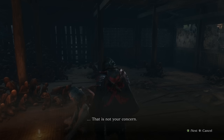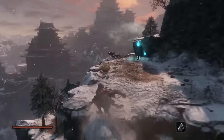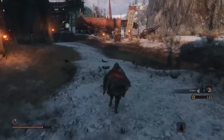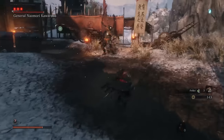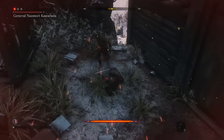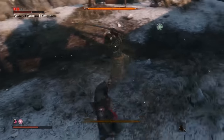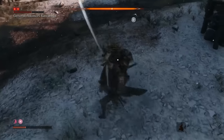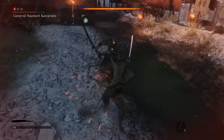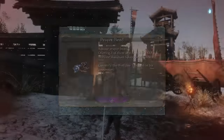Wolf woke up in the Sculptor's Temple, and now it was time to fight our way to Ashina Castle to get our little master back. I began my journey through the Ashina outskirts. General Naumori Kawarada was a tough enemy to defeat, and I died when I almost had him. For the most part I had my posture meter at its limit, which meant one single block that wasn't perfect would immediately break my posture — and in Long May The Shadows Reflect, that often means death. After a long battle against the general, I came out on top and claimed a prayer bead and a gourd seed.